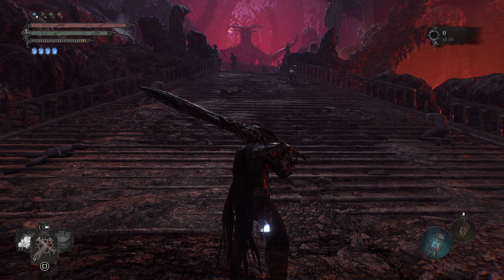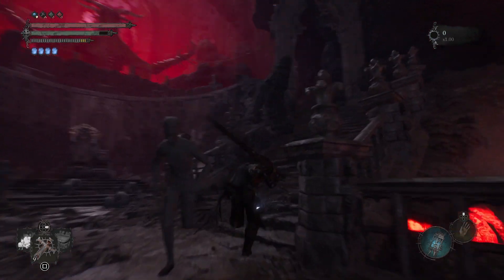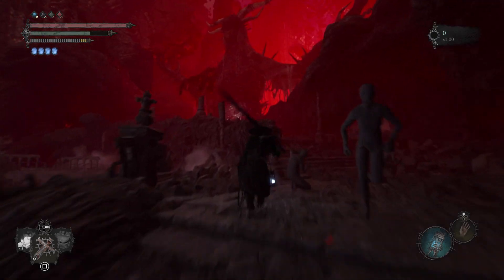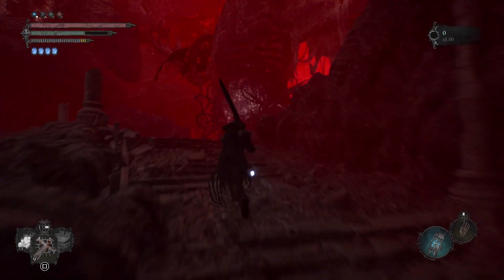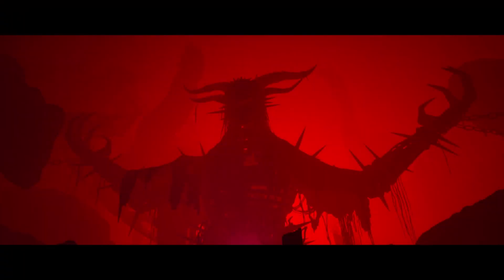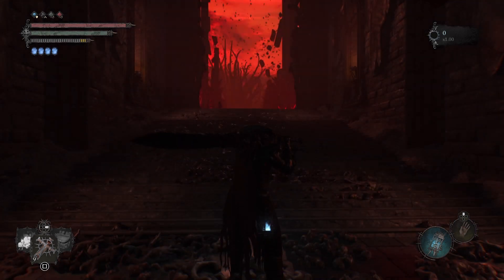This is Dark Lord again with a Lords of the Fallen video. In this video I'm going to show you how you can easily defeat Adir, which is the final boss of Lords of the Fallen if you're following the good ending. The technique I'm going to use is the Lumpy Hammer to defeat this boss. That's a throwing weapon, so if you are using it you will need ammunition pouches as well.